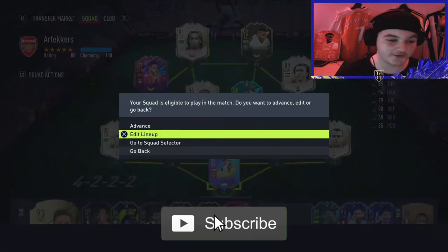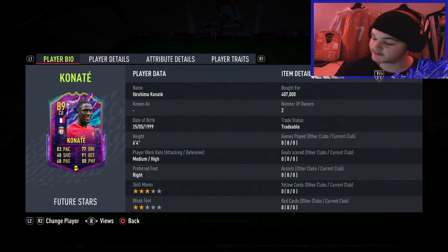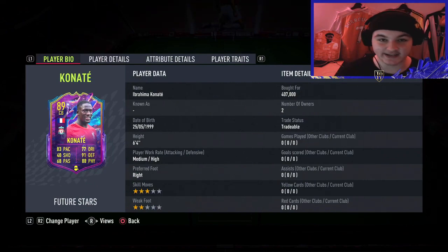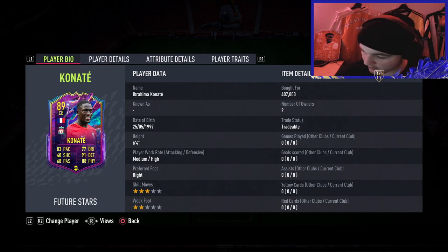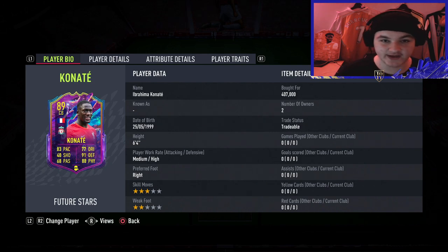Coming in at roughly 400,000 coins — that's the price of an elite tier centre-back, and a centre-back you expect to be elite tier in-game. Ibrahima Konaté — I don't know how to pronounce his first name, but Konaté Future Stars, 407,000 coins.